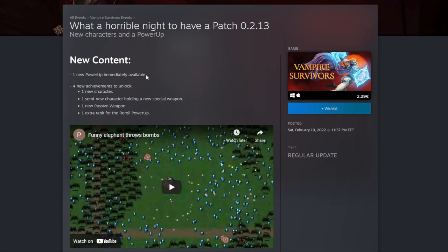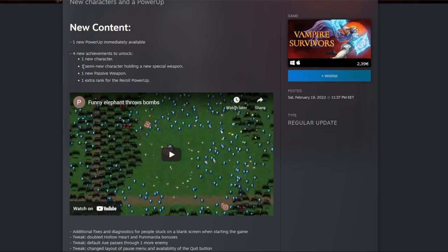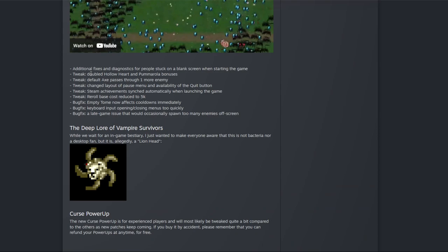One new power-up immediately available — I'm going to showcase it when we start the run. Four new achievements to unlock: one for a new character, one for a semi-new character holding a new special weapon, one new passive weapon, and one extra rank of the reroll power-up. I don't know what the passive weapon is yet, but we're going to showcase all of those.